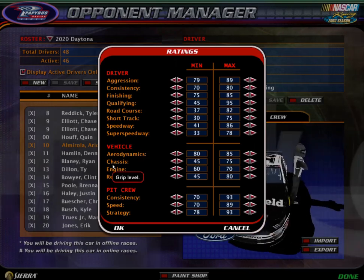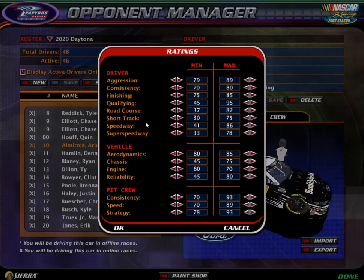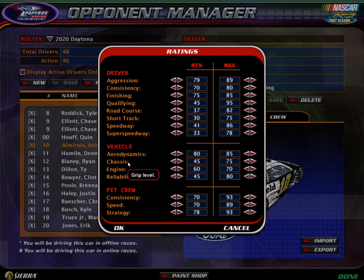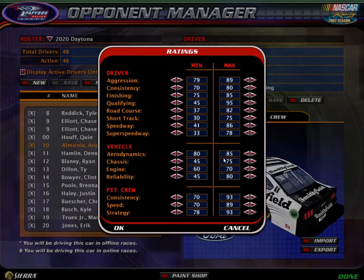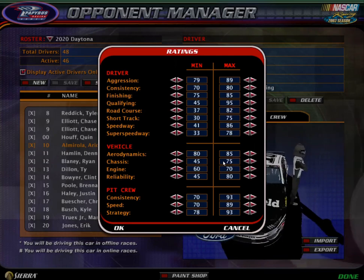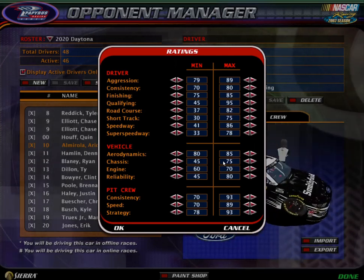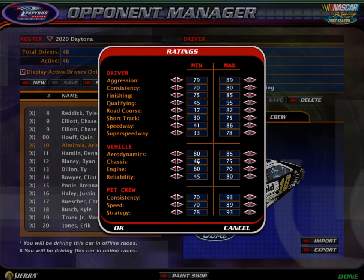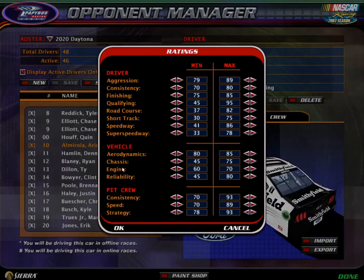Chassis is the grip level. I would say if you go back to the short tracks and stuff, that's basically added to the chassis for those tracks. So chassis is grip level — basically how much grip you have. The higher, the more grip you have, the faster your car is going to be a little bit, and the more you're going to drive lower in the corners. This game prefers the inside line, unless you do some modded tracks. So the higher chassis, you're going to drive a lower corner and it's going to be harder to get past you.